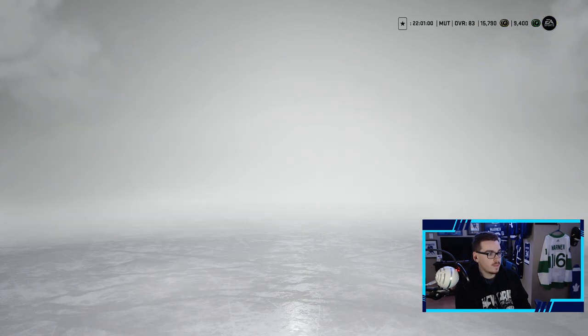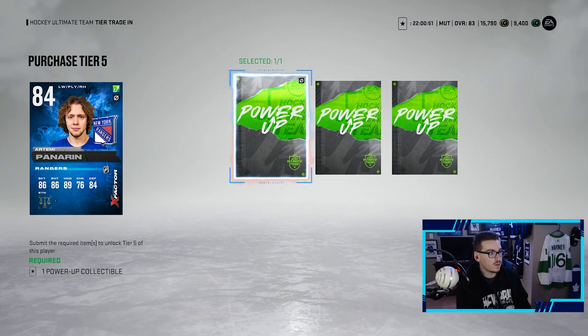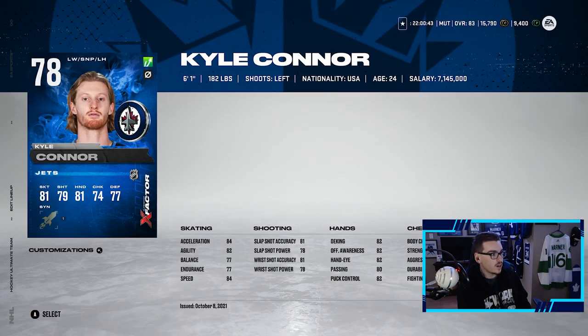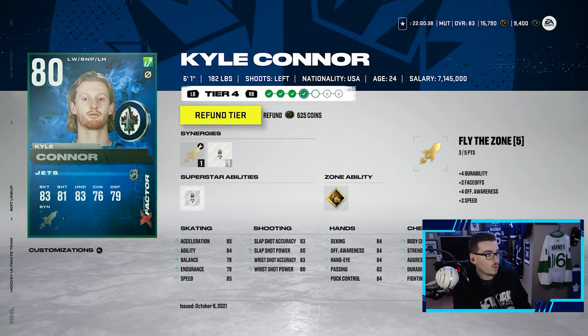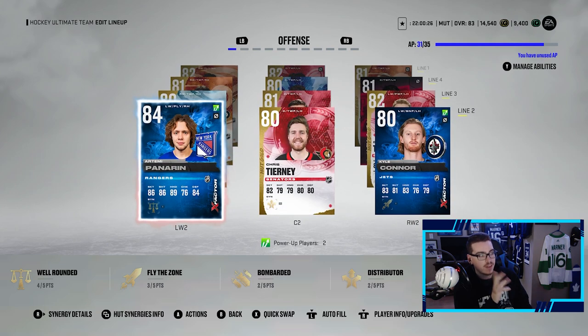Our team has been playing amazingly. Artemi Panarin gets another upgrade — we have a power-up collectible so we get Panarin up to an 84. I was not going to spend 20K, we didn't have 20K for him. Panarin is up to an 84 and Kyle Connor will be going up to an 80 — huge for both players. Our second line is looking so much better. We might even put Panarin on the first line next episode — let me know in the comments. Anyway guys, that's going to be it for today's Monopoly HUT episode. Drop a like if you enjoyed, subscribe if you're new — we're so close to 4,000 subscribers! We upload three times a week. Thanks for watching, peace!